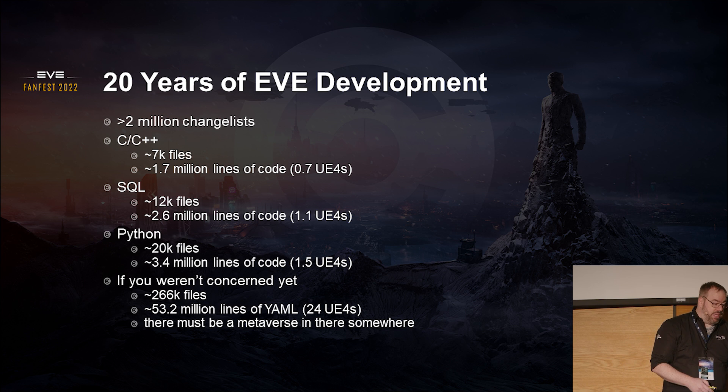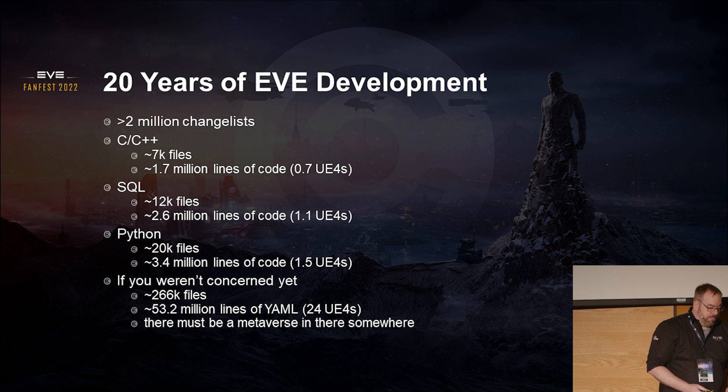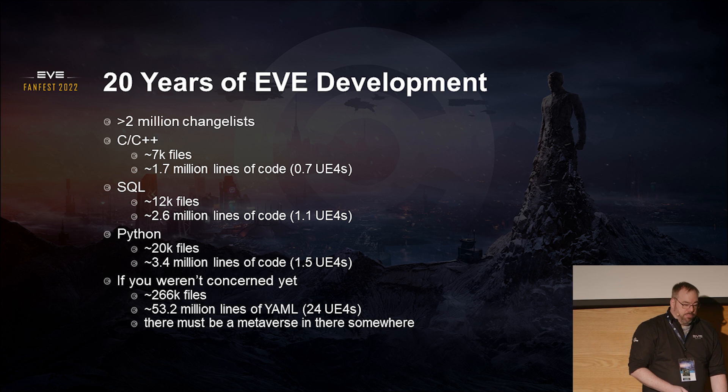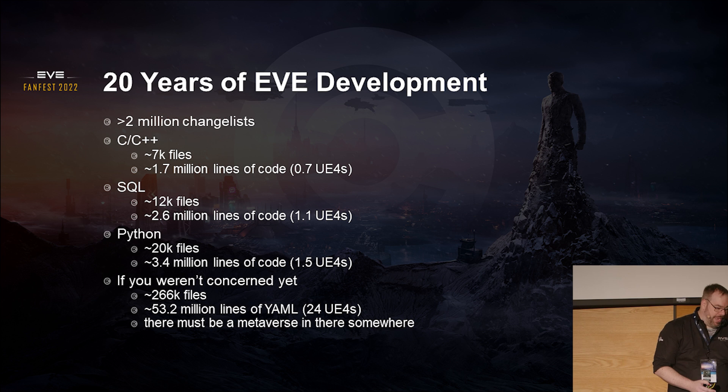If we think about C and C++, that's where a lot of the rendering code is, where the simulation code is, and a lot of the glue from C to Python marshalling and back. That's roughly 1.7 million lines of code. Then SQL — a lot of EVE is run by SQL procs, a lot of the logic, unfortunately. Our SQL code alone is the size of UE4.